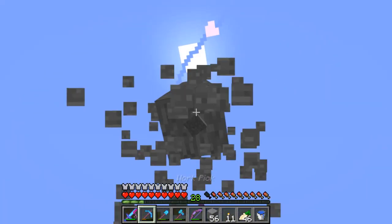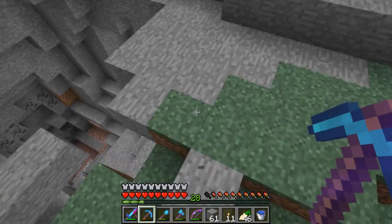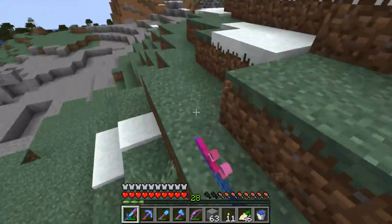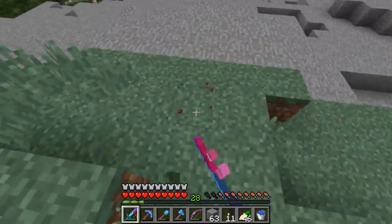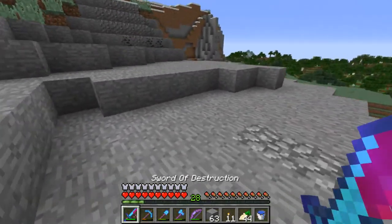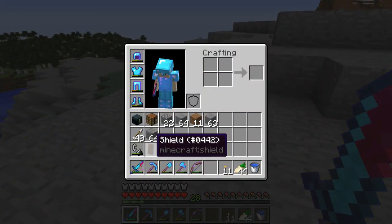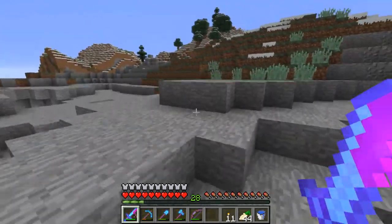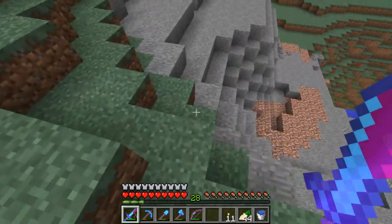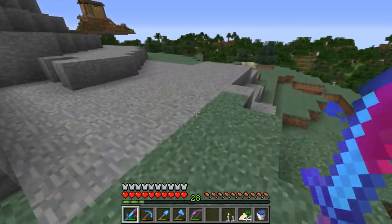To conclude: in this episode I showed you how I finished — well, half finished — the farm, finished the overworld portal to the nether, fought the Wither, and blew some stuff up. I talked about the story thing. And for some reason I noticed that the shield didn't take any damage during the Wither fight — I guess because I wasn't actually blocking, although I'm pretty sure having it on your hotbar does actually help. See you guys next time.